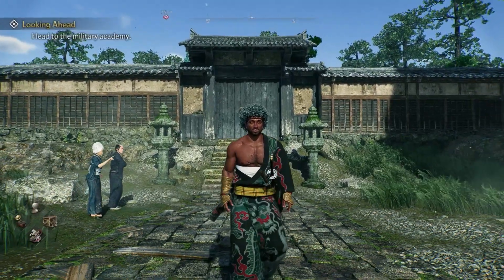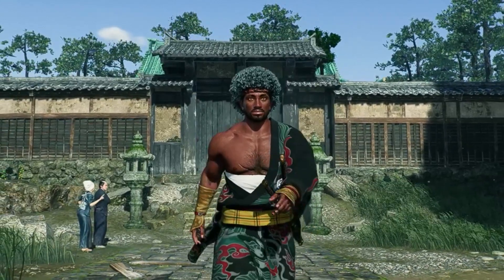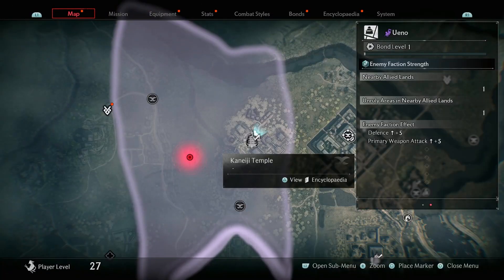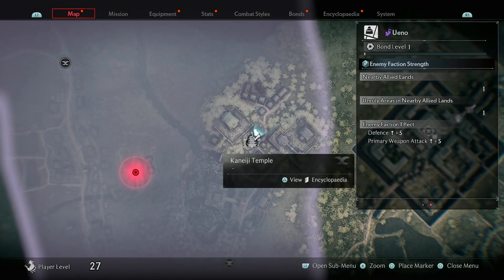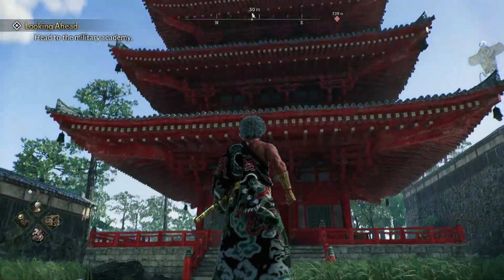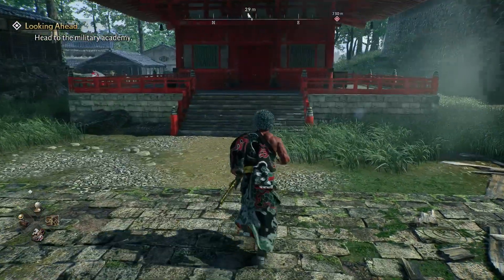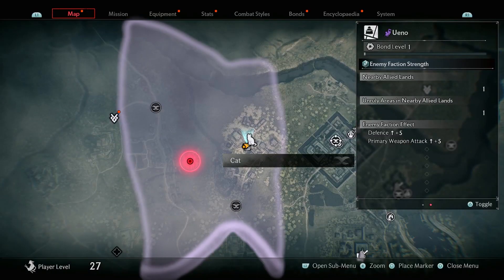Hey guys, it's Zach from the ConCon channel, and in this video I'm going to show you where all the Ueno collectibles can be found in Rise of the Ronin. The first collectible you're going to get is a landmark, which can be found at this location right here. You can just follow along this path to get here, and once you're in this location you'll see that it is a red temple. If you stand anywhere in this area it should say that the landmark has been visited.